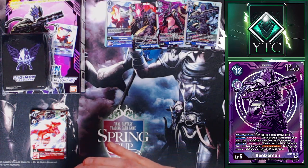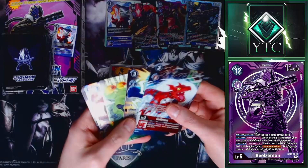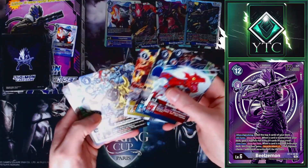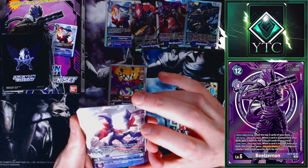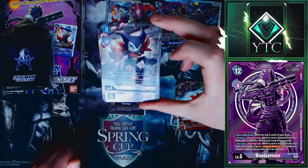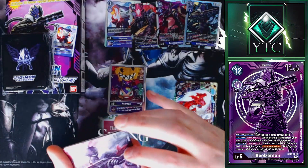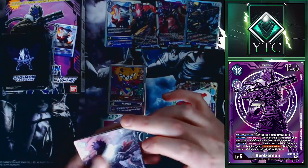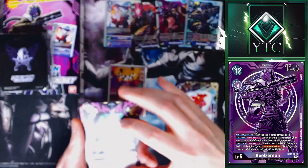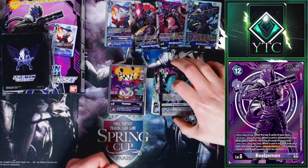That also concludes today's video. Like I said, real quick, crisp and clear video. Those are also normal foiling, no special foiling. But we have the X2 Impmon that has some special foiling. And the BT2 Secret Rare Blitzmon has some special foiling. Sadly the Antibody has no special foiling, just normal foil, a little bit shiny.